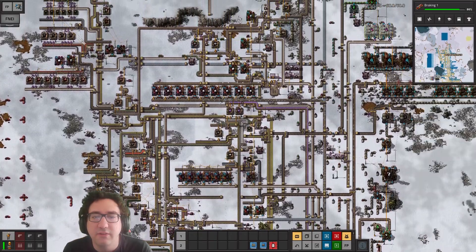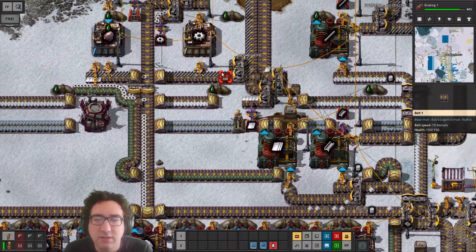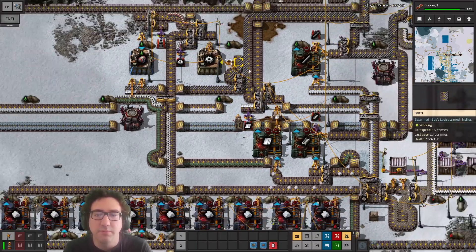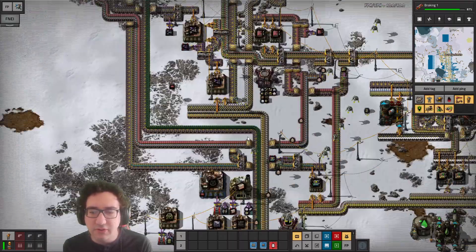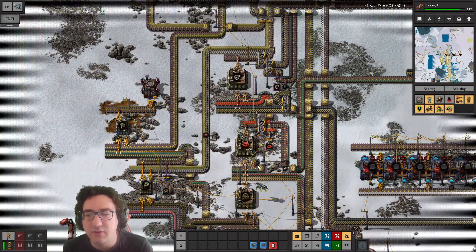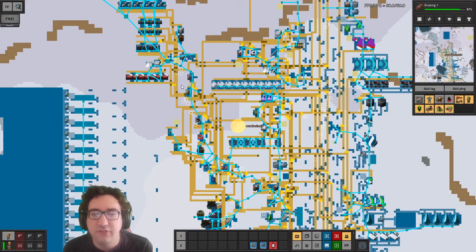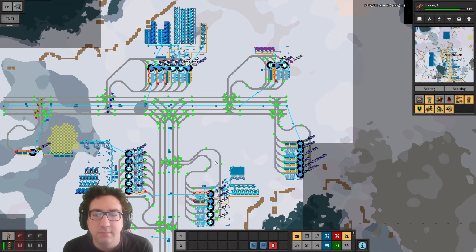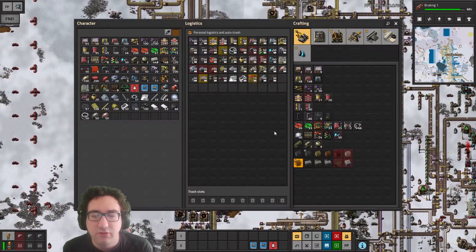We do want to fix this, so let's do that — like this, and like this, and move you over here, and actually split it. I think getting the hydrochloric acid in is more important, so let's go ahead and do that. Oh yeah, and we wanted iron sticks for you.